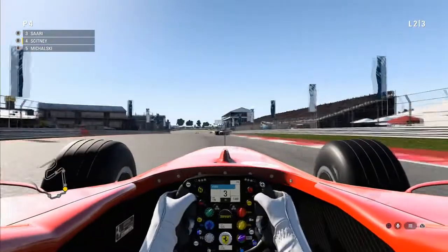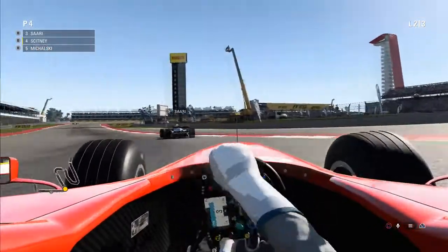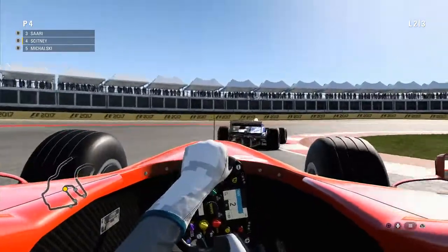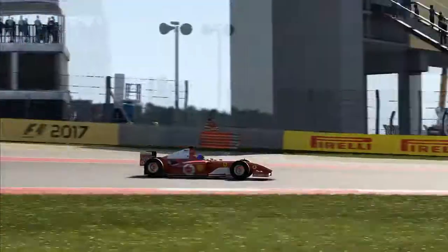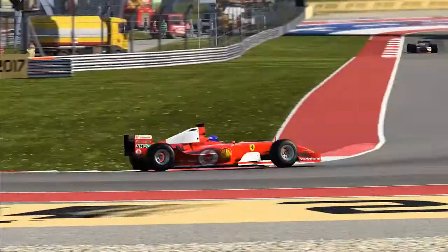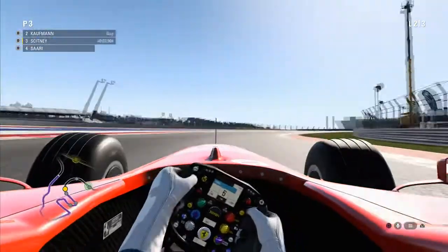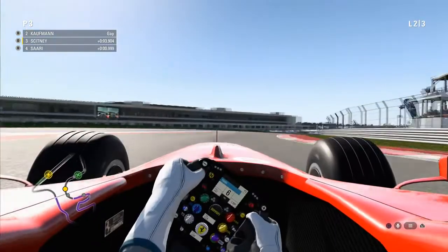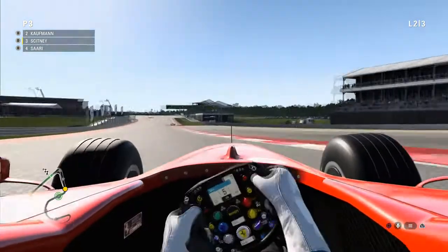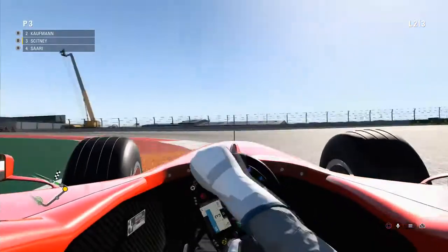On board coming into the final slow section of the circuit again — we're closing them down. We're going to do exactly the same as lap one and head down the inside into the corner as the AI again goes out very wide and gives us all the space in the world. I was thinking I don't think I'm going to do this, having only managed to pass one car on this lap. But you see the pure speed here — you get a real understanding for how fast you really do go on there.